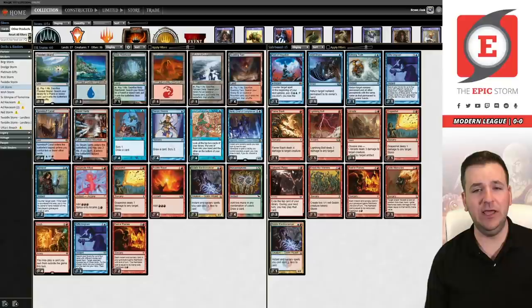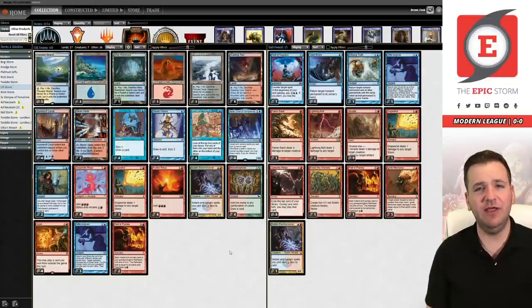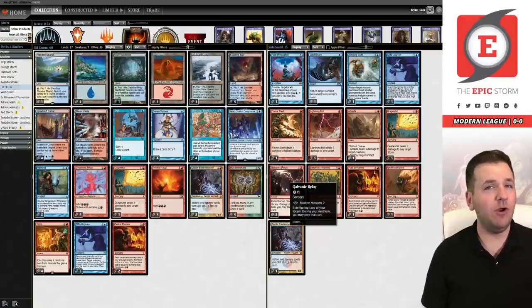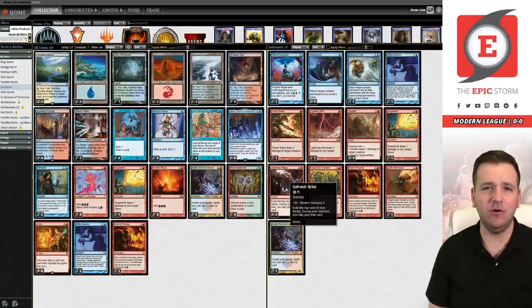These cards also generate extra storm count for one of our new sideboard cards, Galvanic Relay — a card I'm really excited to play. Over the last year or so, Aria of Flame has gone from being incredibly good to pretty terrible; the number of answers for it are very high, and it's probably only good against Red-Black Shadow now. Galvanic Relay is the new card we'll be trying out from Modern Horizons 2. Strike It Rich is a card from MH2 we're NOT playing, and a lot of people asked if it could replace Goblin Electromancer — I think that shows a misunderstanding of how the deck works.